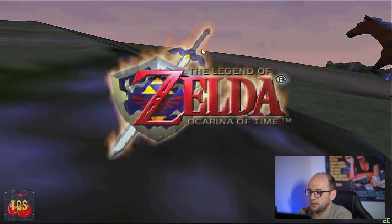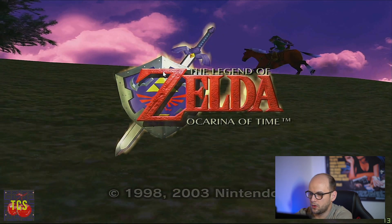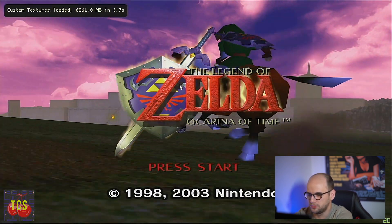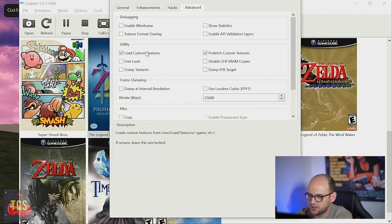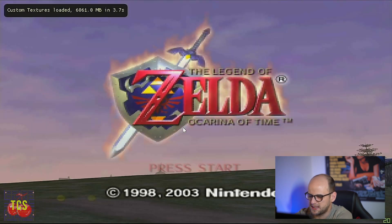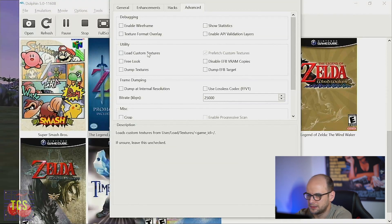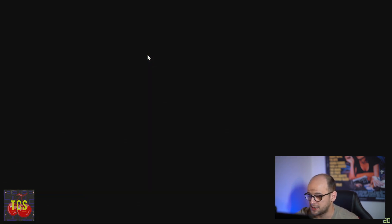These changes also apply to the beginning of the game — you can see the Legend of Zelda logo has been nicely coloured in and everything looks beautiful. Turning them off shows you what it looks like without: pixelated, nasty, and ugly. I'm sure it was fantastic at the time on CRT TVs.